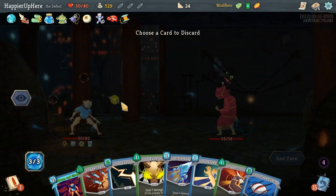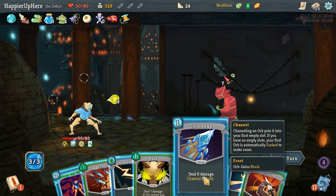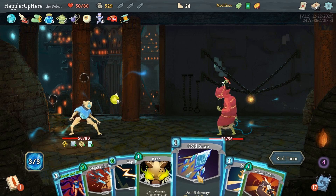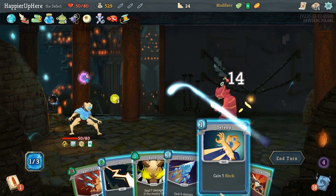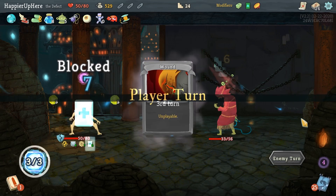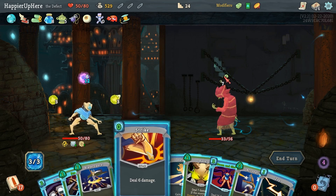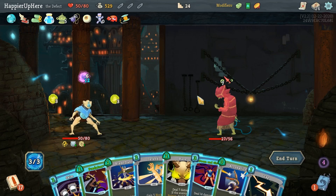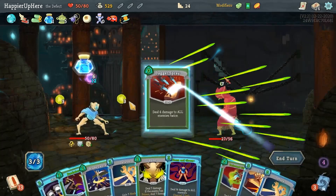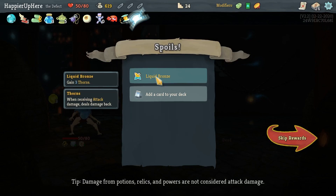Cold Snap, Defend — wait, just the Defend is enough. Let's do Doom and Gloom then Defend, and a free Zap. Seven incoming — let's do Predator, free Strike, Acrobatics, then Dagger Spray for free with poison. I should be fine. Perfected this one too! We got Meal Ticket — whenever you enter a shop, heal 15 HP — plus a Liquid Bronze Potion and upgraded White Noise.